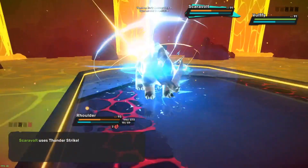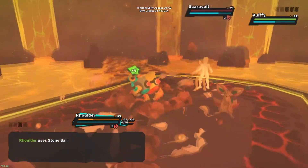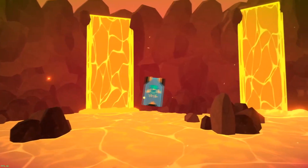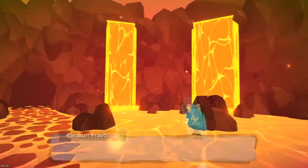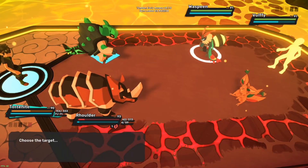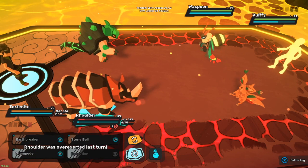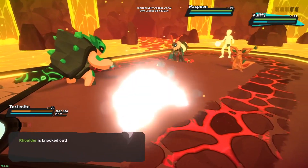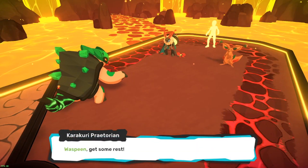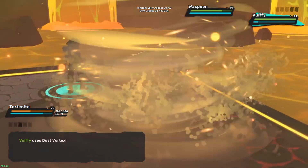Scaravolt's thunder strike shouldn't do a lot, but I'm probably gonna end up killing myself after the burn takes effect. He's done though, and I did survive surprisingly. Now I need to take care of Bluffy - he's dangerous, and they got a Wasp Bean. Tord Knight's Garden's gonna take a little while to build up. I might lose this one. And yeah, I lost. Shit.